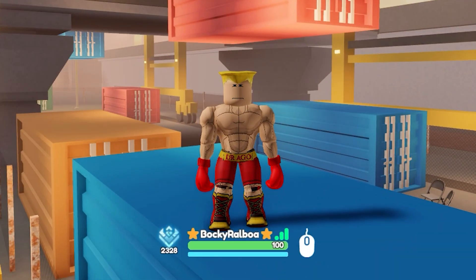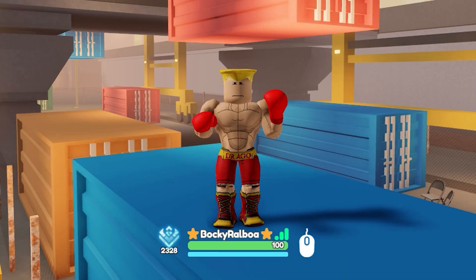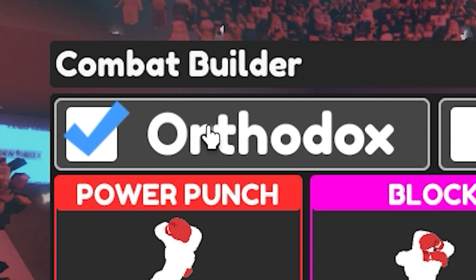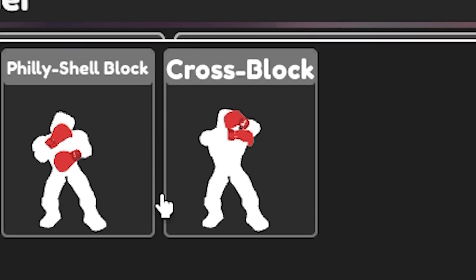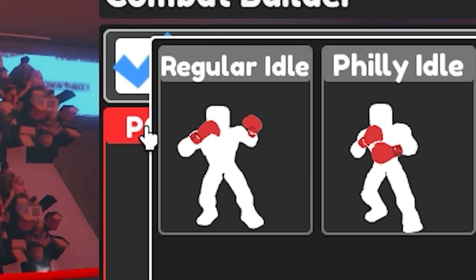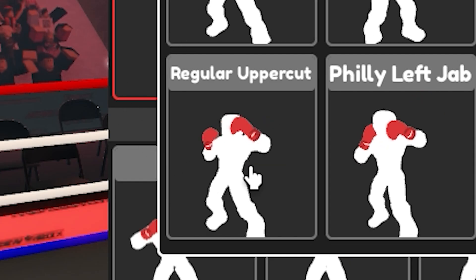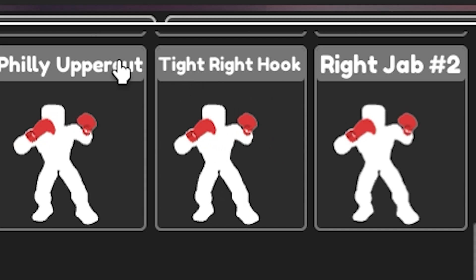For the avatar you need this, this, this, this, and the default red gloves. Now on to the build. Make sure the stance is orthodox. Power punch should be the superman one. Block should be the new cross guard. And idle stance should be the regular one. The punch sequence starts with: regular left jab, regular uppercut, tight left hook, regular right jab, and finally tight right hook.